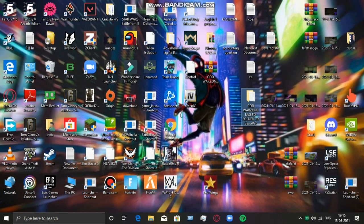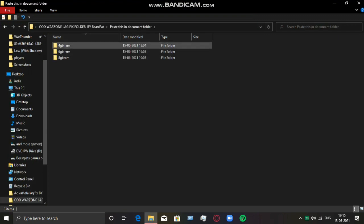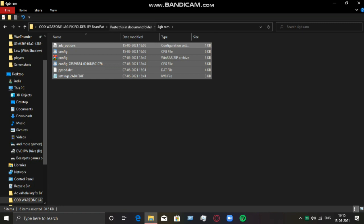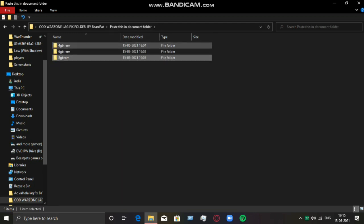Then again go to that folder and go to the second folder. Here you need to select which one you want to use. I will recommend you to use the 4GB RAM version — this will give you the maximum performance. But if you have 8GB RAM, you can try the 8GB RAM version. However, I would recommend the 4GB RAM folder. Even if you have 6GB RAM, I still recommend the 4GB RAM folder.